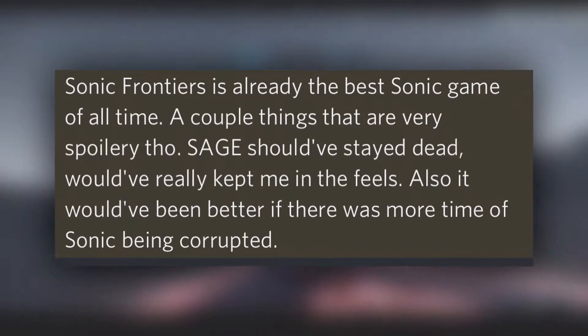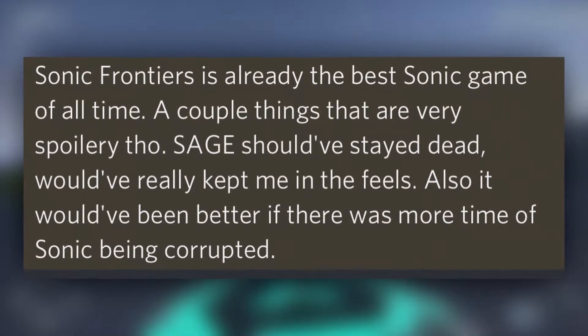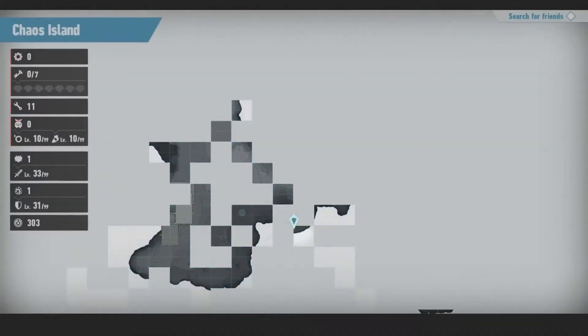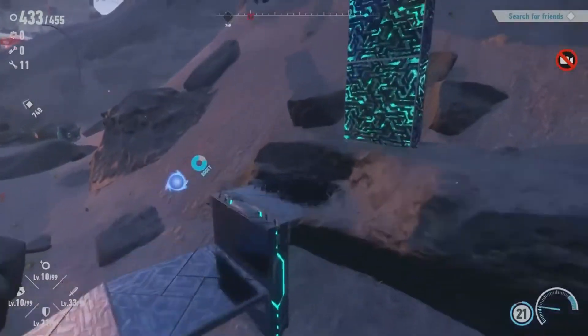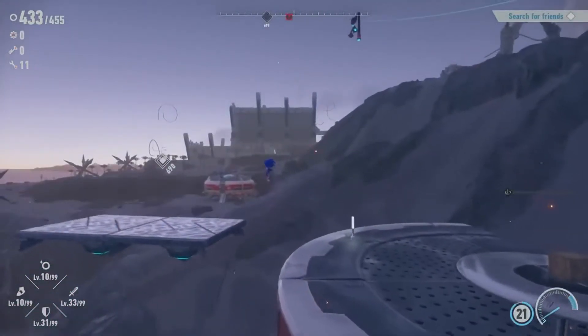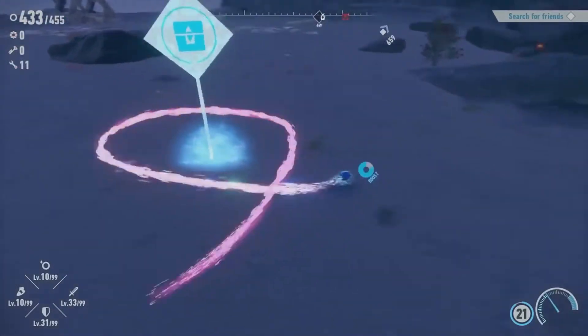Sonic Frontiers is already the best Sonic game of all time. Sage should have stayed dead — would have really kept me in the feels. Also, it would have been better if there was more time of Sonic being corrupted. I don't agree that Frontiers is already the best Sonic game of all time — I think Sonic Unleashed is still king. Sage staying dead — I'm here and there on that. Eggman could just bring her back since she's a computerized character, so there's no logical reason for her to stay dead. But I do think Sonic should have stayed corrupted longer. It definitely would have been cool if you could play as the other characters to try to bring Sonic back.